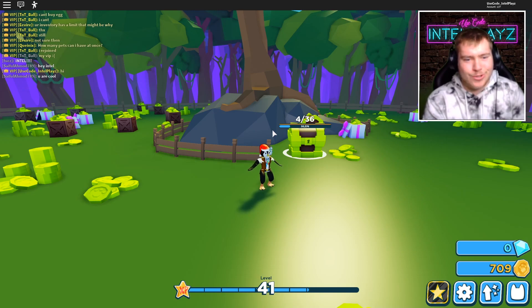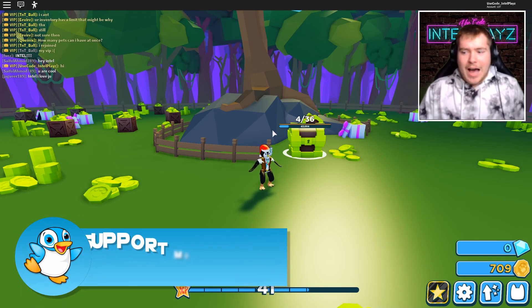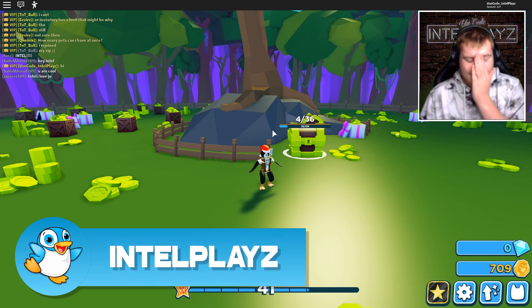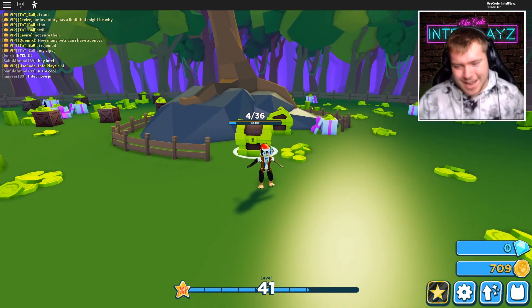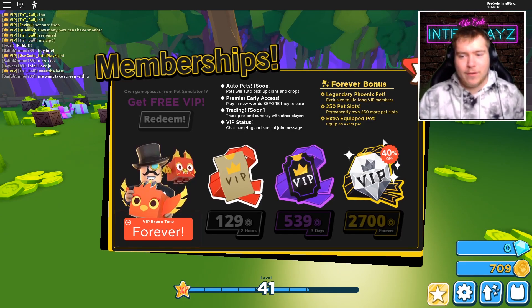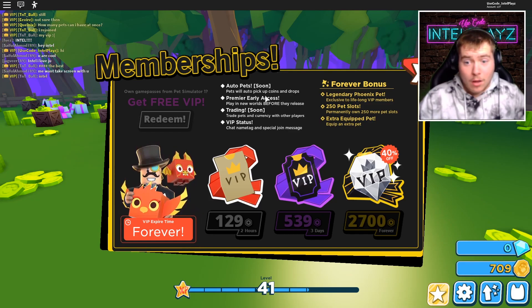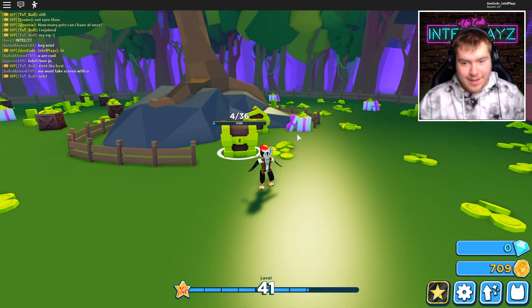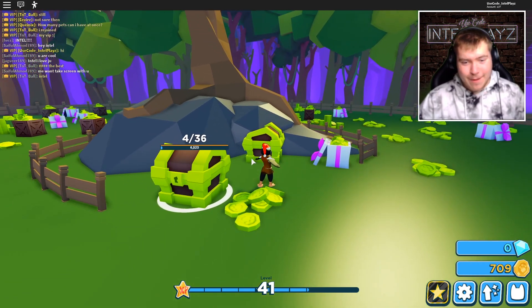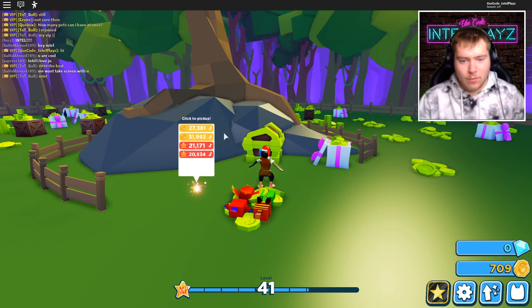Hey, what do you guys think about only two zones for release - minus spawn, so three zones total - or only two zones if you don't buy VIP? I was hoping for a few more zones, I don't want to max out on content right away. But I'm super stoked about this game. We did buy the forever bonus where pets will auto pick up coins and drops. Trading is coming soon in early access, and VIP said auto pets - that's kind of broken, a bit insane. Anyway, this chest is about destroyed - we're about to get all these rewards. I'm guessing like a million coins.